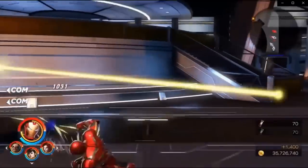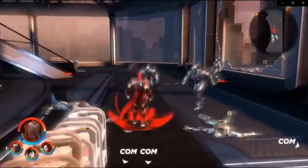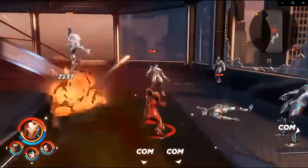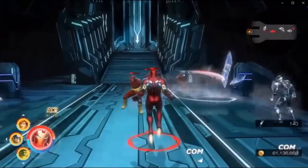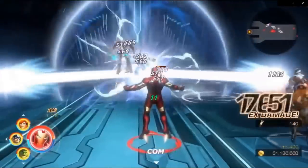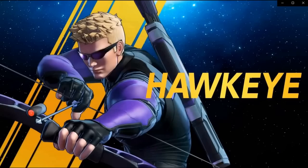Iron Man just shooting around a little bit. Unibeam's got to be in the game, of course. Those red lasers, which I think were first shown in Iron Man 2 — gotta love those. Here's the extreme: looks like he summons a couple drones off to the side and all three of them shoot. That's pretty sweet.